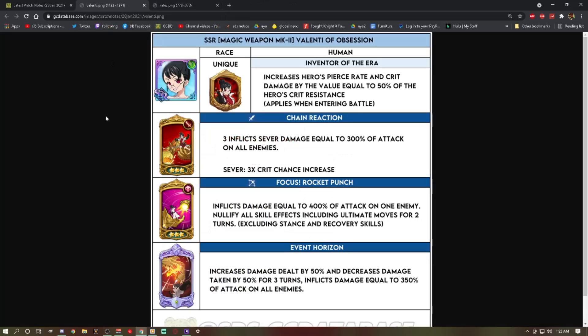Onward to Valentia — human. Her passive, Inventor of the Era, increases the hero's pierce rate and crit damage by a value equal to 50% of her crit resistance. So the way to go is attack and crit damage gear, but make the crit damage pieces have crit resist sub-rolls, so the crit resist feeds into extra crit damage.